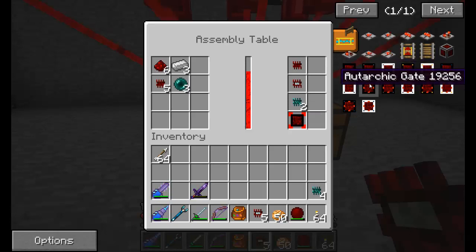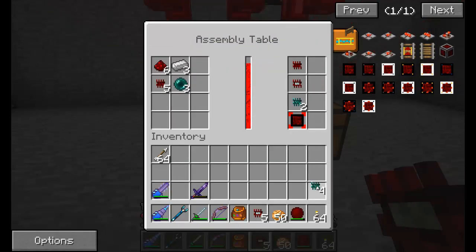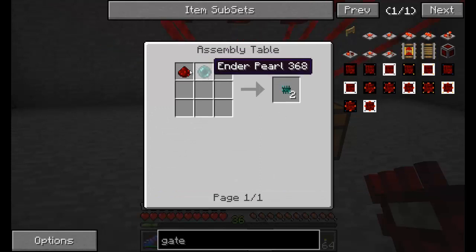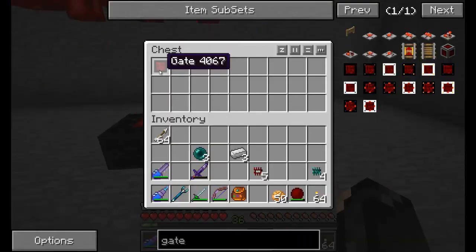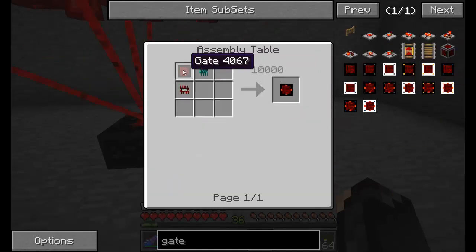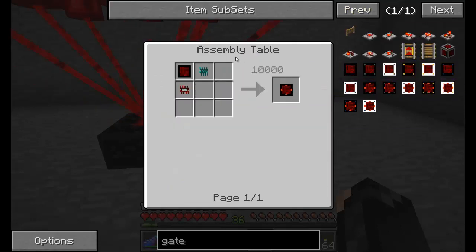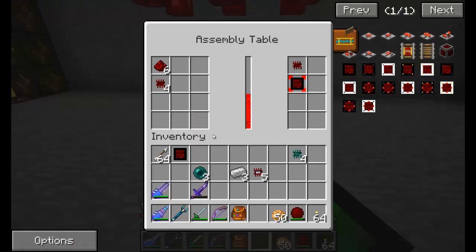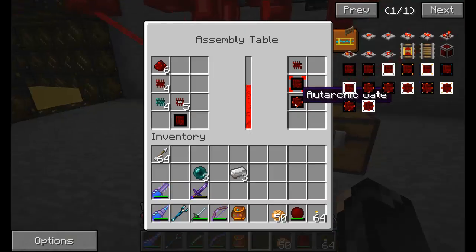Off camera I did some playing around and found the right gate that we need — it's this gate. To get this pulsing redstone chip, you need an ender pearl and a piece of redstone — not too shabby, and you get two of them, so it's not too bad. I'm just making some gates, placing them down, and now I just chuck them into the assembly table.